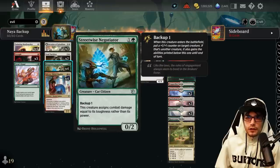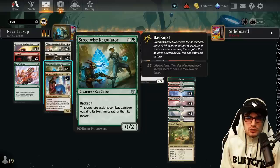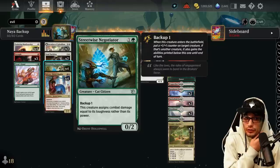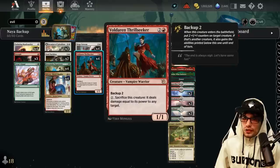For two mana, one generic one white, we have a 0/2 Cat Citizen with Backup 1. This creature assigns combat damage equal to its toughness rather than its power. Not too shabby — if it targets itself with Backup, it becomes a 1/3 that hits for two, which is solid for two mana.